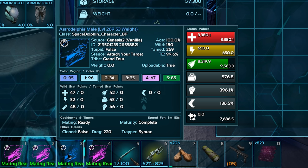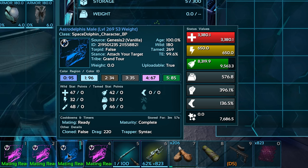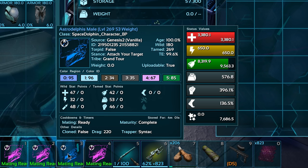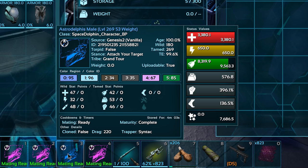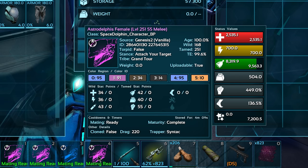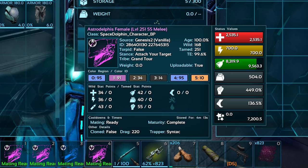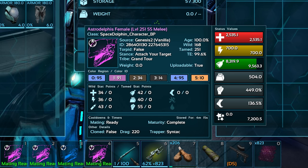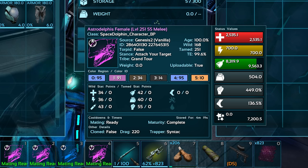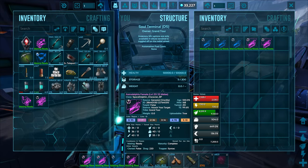For weight, we actually got a stat on the lower side — 53 points, coming out at just under 600 points. For the melee, 55 points, which is actually quite good as well. Probably could have kept going to try and get a little bit of a better stat, but I'm fine with that. These things are not fighters — you want to be using the saddle, not melee attacking things.